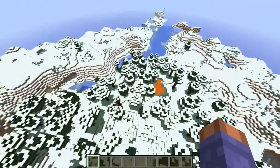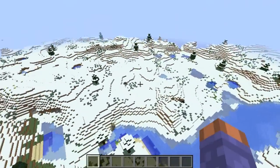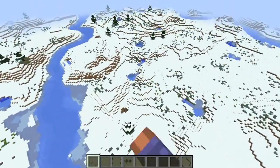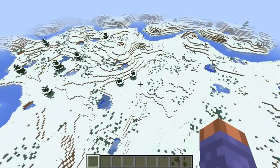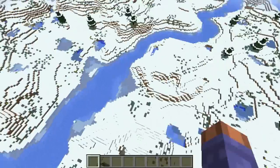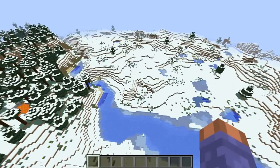It doesn't have any amazing features, which I personally hope within the next patch, 1.9 — I doubt they're going to — but they add NPC villages in the snow plains biome. Because they got it in the savannah, they got it in the regular plains biome, and they also got it in the desert. The only other ones they're really missing is right here.